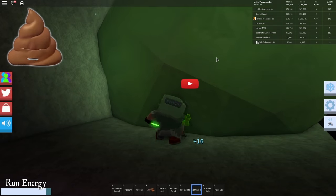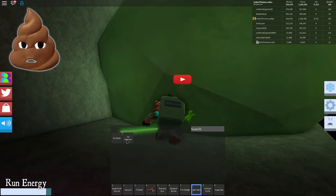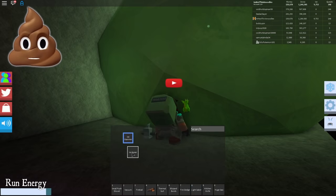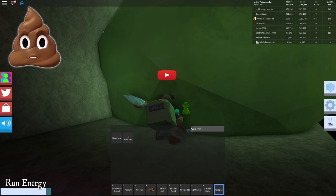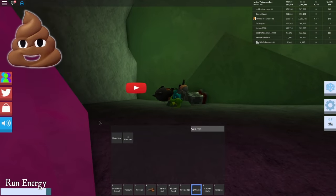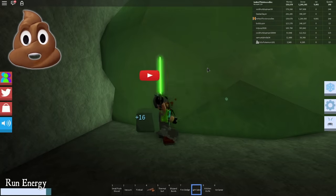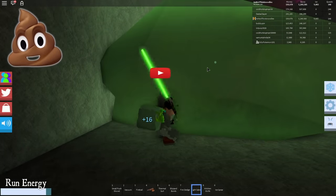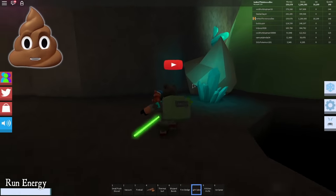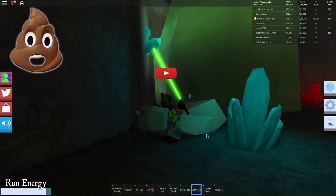We are gonna have an ice monster down here, so we need our ice spear ready, because I'm gonna be fighting him by myself down here, I'm pretty sure. I like how it tells you how much ice you're getting per swing — I'm getting eight per swing.